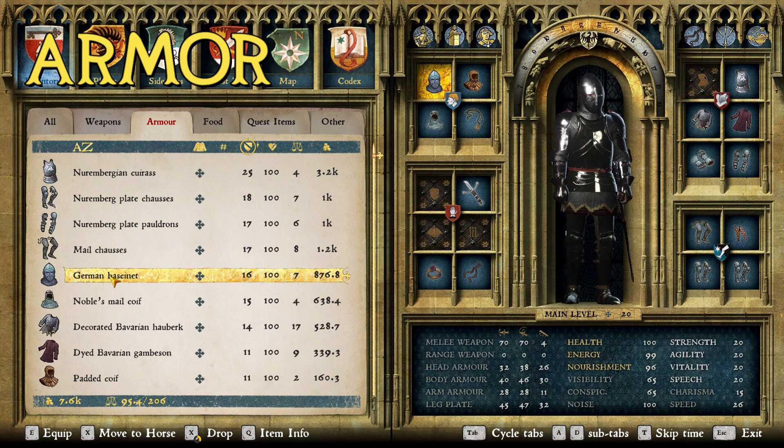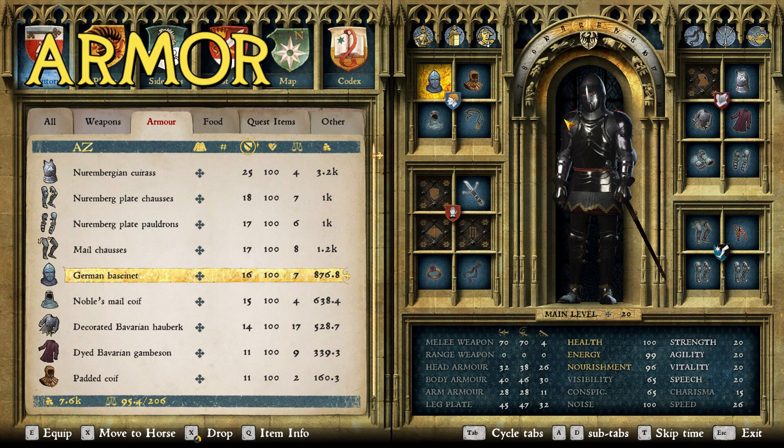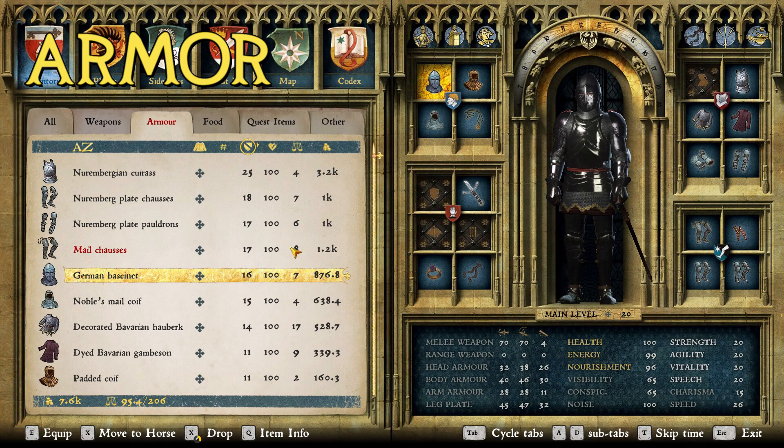As far as the helmet goes, it was a close toss-up. The German Bassinet obviously has the word German in it, so that puts it ahead. It's also my favorite helmet in the game — whenever I build a suit of armor to play through, I almost always use some variant of the German Bassinet. I almost chose the Hound Skull because it looks more German. If I was building my dream German suit, I'd probably go with a closed Salet helmet, but for items in the game, the German Bassinet is the way to go.